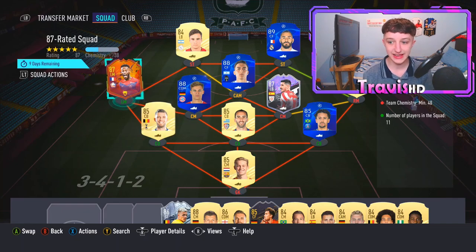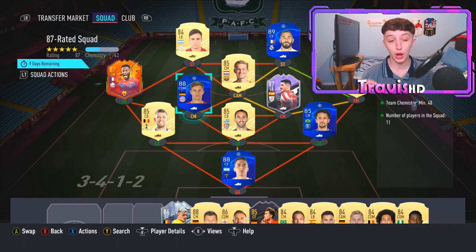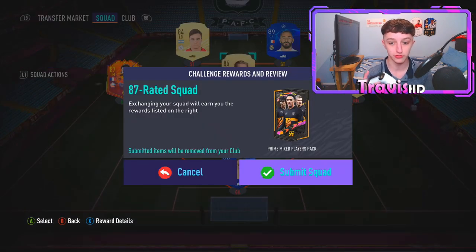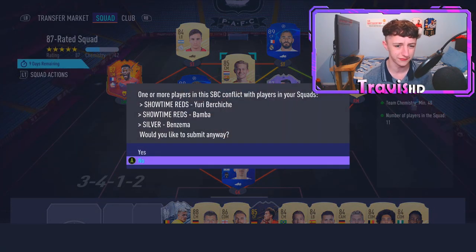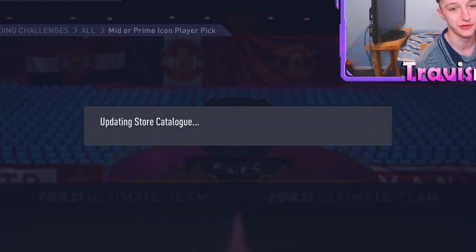This is the 87-rated squad, which requires 40 chem — I haven't even got 40 chem yet. Right, there we go, we've got the chem. As always, you should do the 82 to 88s to try and get fodder for this. I haven't really done an experiment with them, but that's what I'd recommend — spam the 82 to 88s. EA brought them out yesterday for a reason; little did we know they had this madness up their sleeve. Trading in the 87-rated squad now. You get tradable packs back, but it's never anything too special — it's going to be a prime mix.